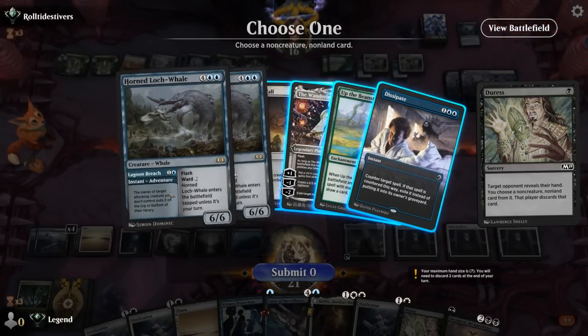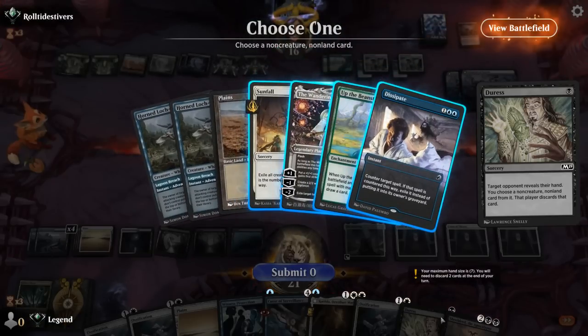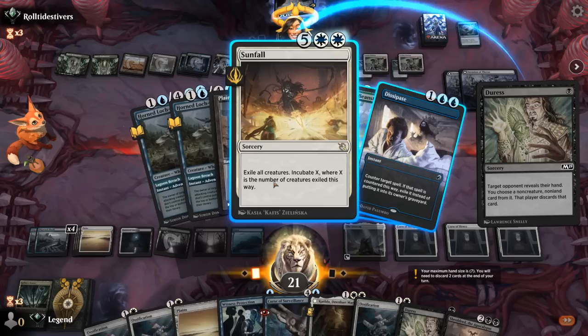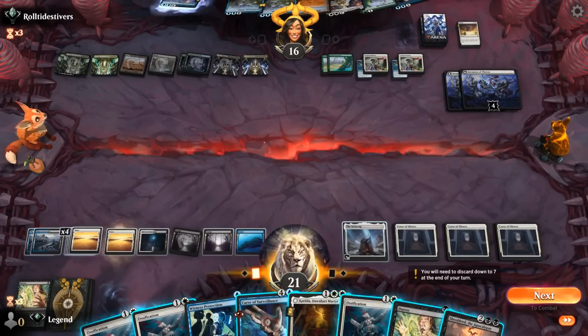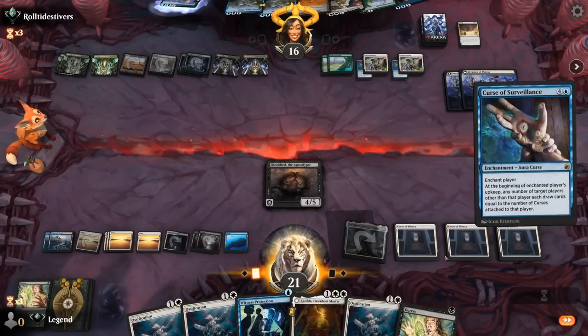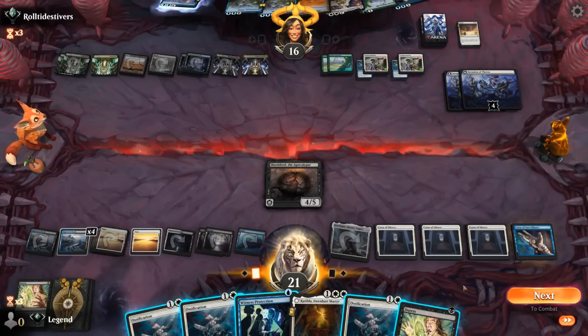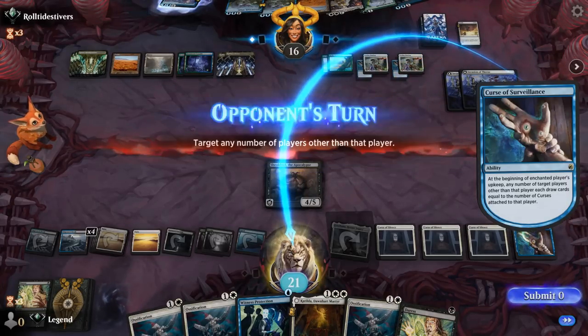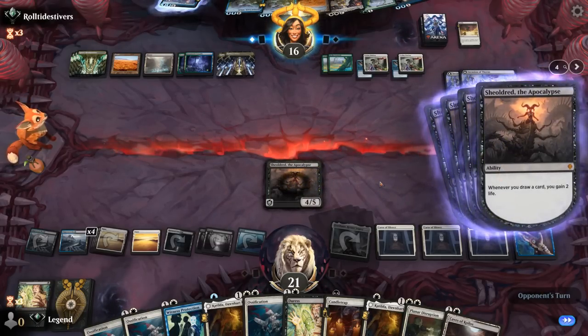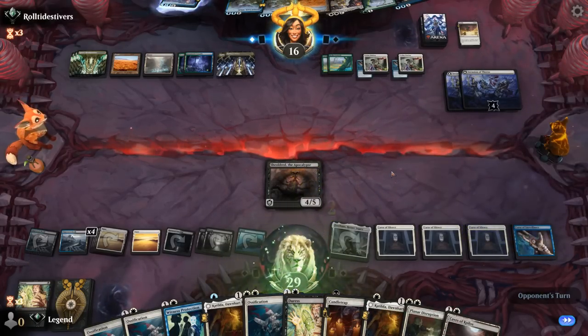Let's decline. Snipes our Curse of Surveillance. We see a hand of Sunfall, double Whale, Dissipate — they can't cast this turn. I could just take Sunfall as the only answer to Shieldred, and then play Shieldred, play another Curse of Surveillance. And then I can transform Ironcrag, though I don't think I'll be attacking anytime soon. Gain a bunch of life. I guess decking could be a concern if we don't get to attack here, but we'll find an Ariat sooner or later.